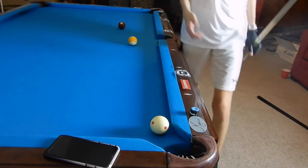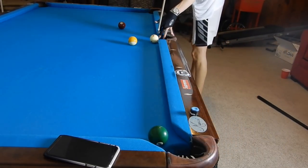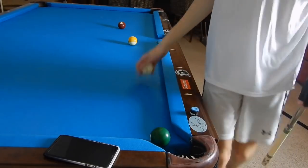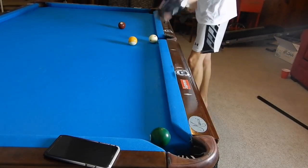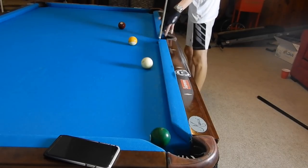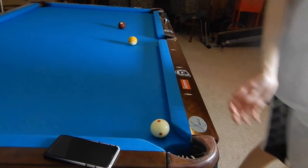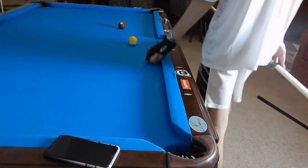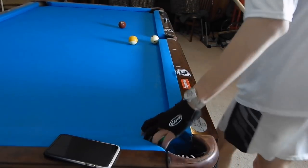To master the masse shot, just practice it over and over. Set it up — there's not a lot of elevation needed, not a lot of speed needed, about a medium hit. Remember we're curving to the left, so we're adding bottom-left spin. There's not enough elevation to hit my fan — it's about 40–45 degrees of elevation. Bottom spin in whatever direction you're trying to curve the cue ball, and you can easily get past all these corner hooks.